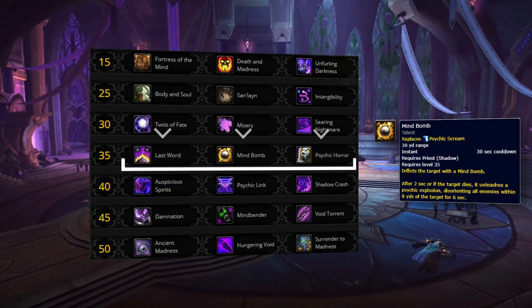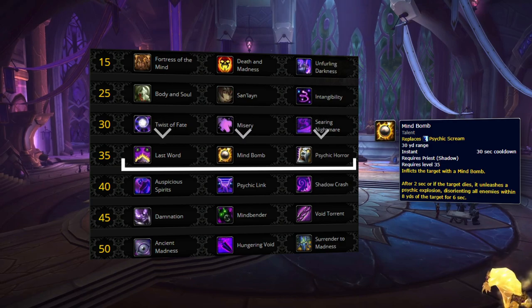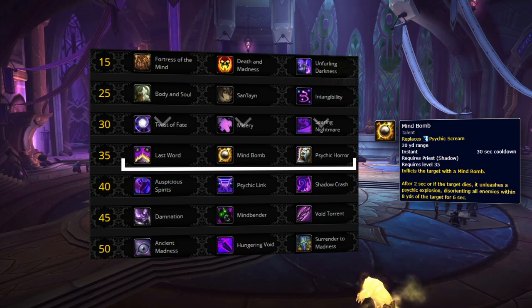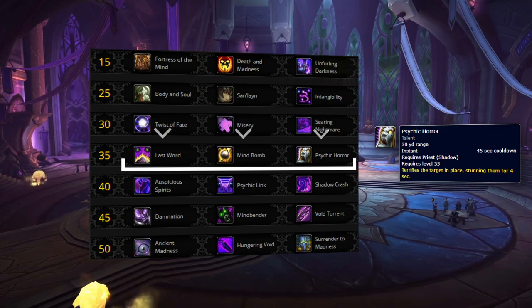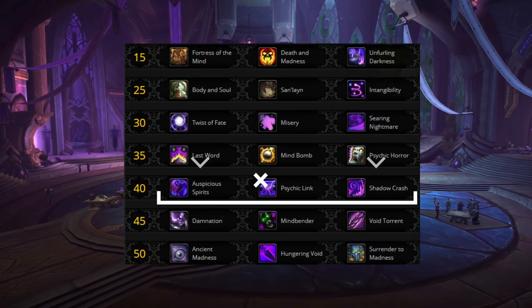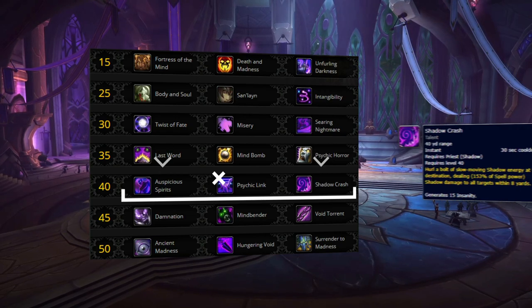Mind Bomb favors heavy crowd control compositions, but for this to be effective, you'll need some way to easily secure it — a great example would be when playing with a hunter, as they can trap and you can then secure your Mind Bomb as a follow-up. The third talent, Psychic Horror, is the one you'll find yourself playing most of the time. It gives you a ranged stun, which is great for securing kills and setting up crowd control — just great all around. On level 40, we've got two options: Shadow Crash and Auspicious Spirits. The default pickup is Shadow Crash, giving you on-demand damage and insanity generation — ideal for any setup-based composition or when you're looking to do single-target pressure.